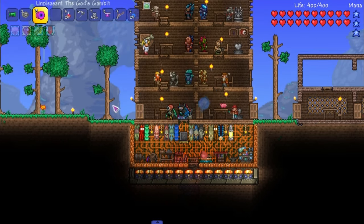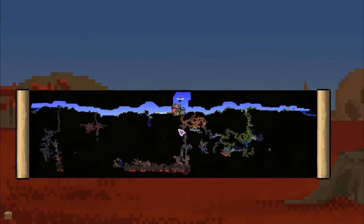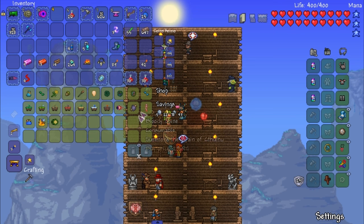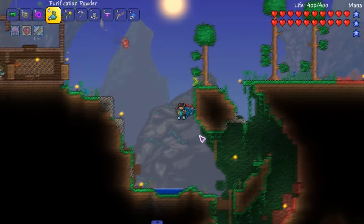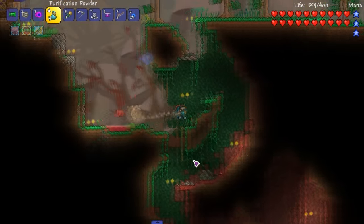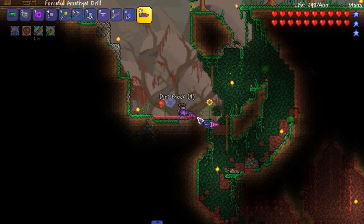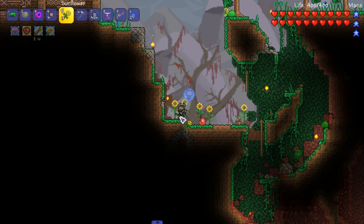There's corruption just chilling right next to me — that's not a fun thing. Eight percent hollow — little bit of purification going but sunflowers aren't gonna do it. There's not too much I can do. I kind of needed that water, whatever. It's all good.